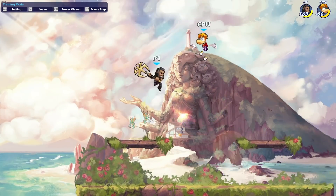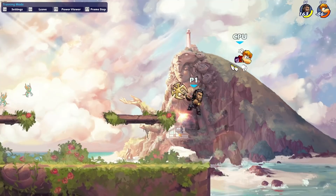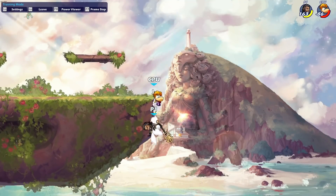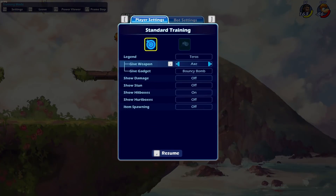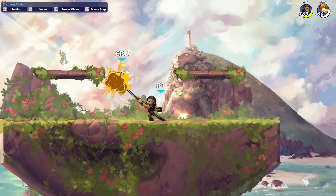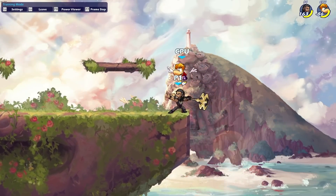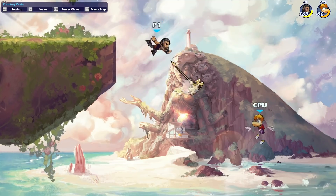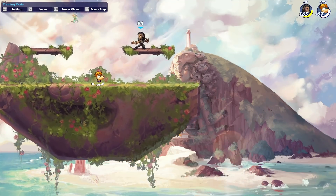Teros not only has a lot of stuff that's super meta — the low dex, the weapon set — he's also got some cheese. This reversal move sometimes can just kill you. And that other nsig is kind of ridiculous. So Teros is number 8 on my list.